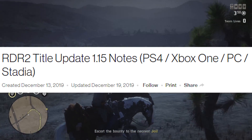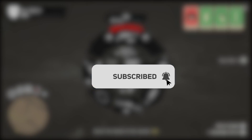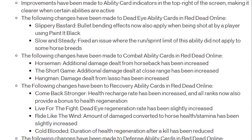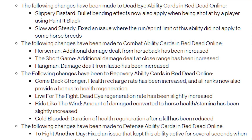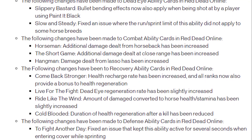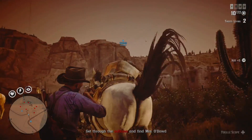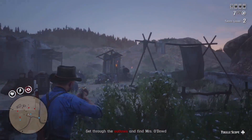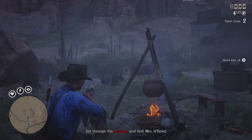Red Dead Online had its 1.15 title update last week, and with that came a substantial amount of ability card tuning and balancing. A couple of months ago, we covered the best ability cards at that time for both PvE and PvP, and that list has surprisingly changed a bit, with fewer cards remaining dominant. So amidst the most recent 1.15 update, what are the best ability cards to use right now in Red Dead Online?